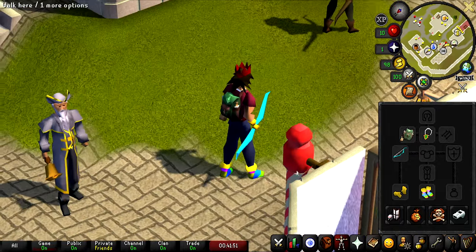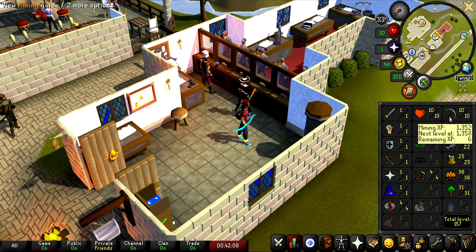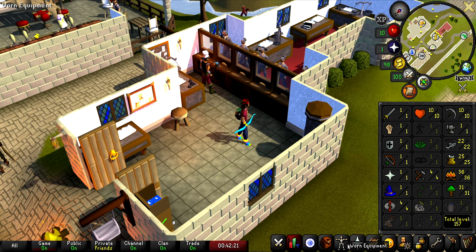Alright, so here's the new hair. I like it a lot more than the one that I had. So because Dork's Quest got us all the way up to level 10 mining, that's the same mining level we need to mine Blurite Ore. And because we're already in Falador, we are going to do the Knight's Sword Quest.